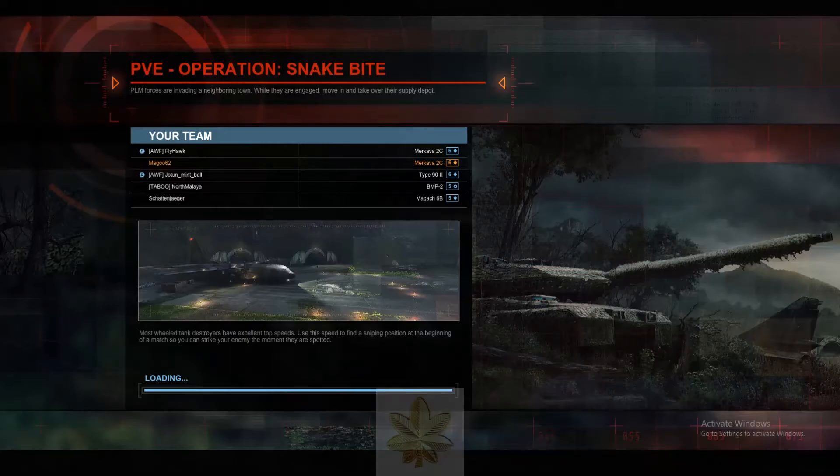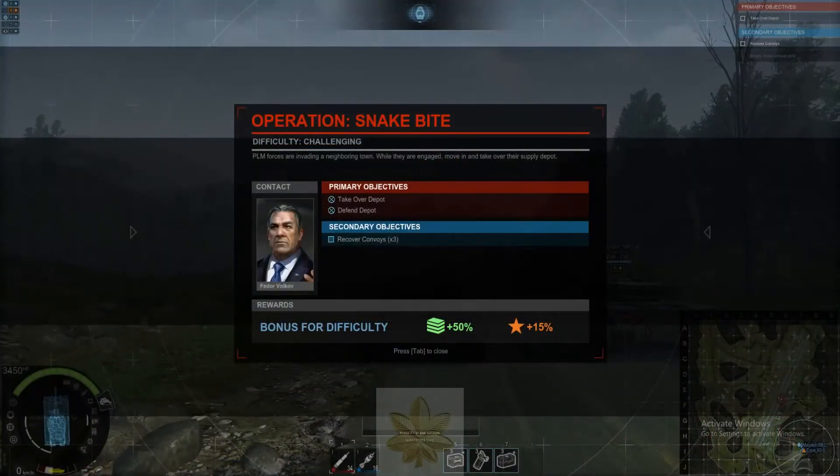Hi everyone, Major here, and here we have Snakebite on the challenging setting. We've got two Merkava 2Cs, a Type 90 Mark II, a BMP2, a MAG-X6B, and a Merkava 2C in the Type 90 Mark II arena platoon. So we're ready to go, let's get into it.